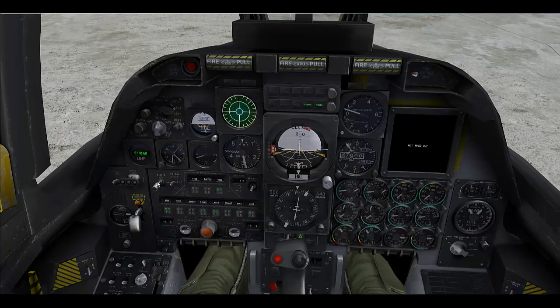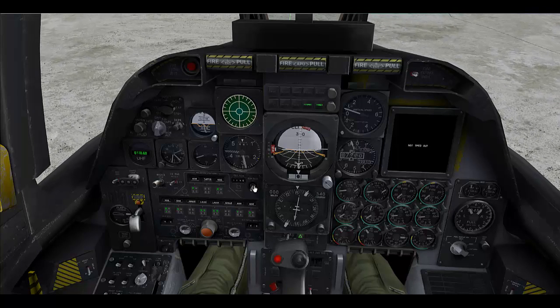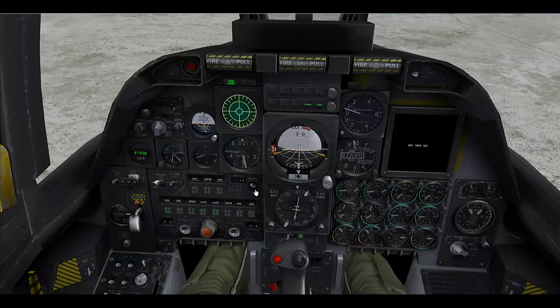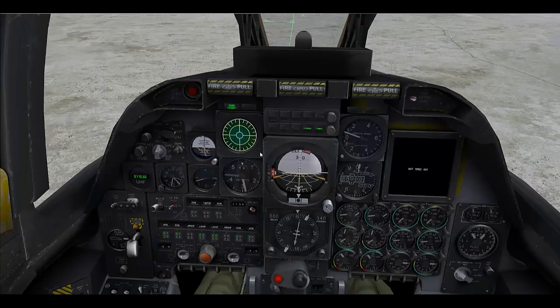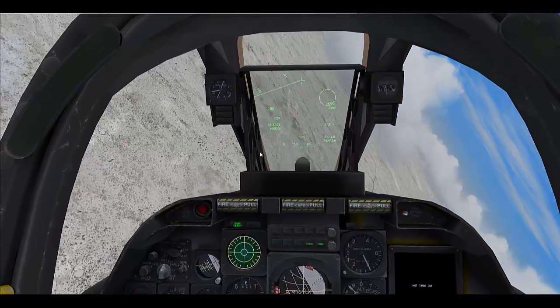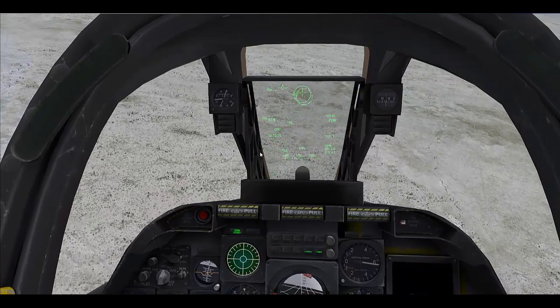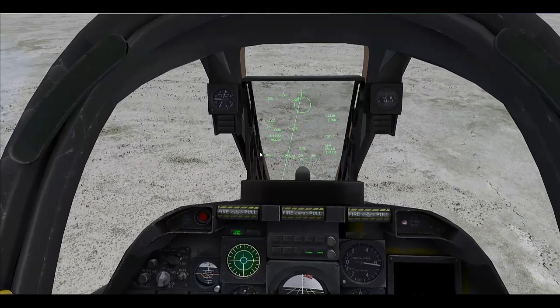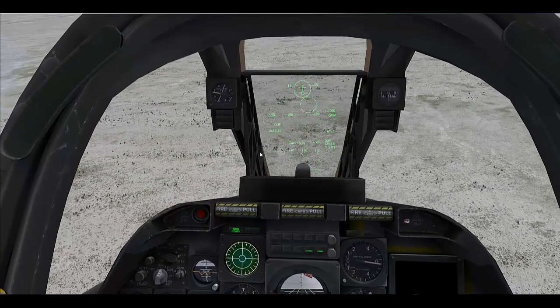To use your weapons, you need to first turn your master arm on and your gun rate to high rather than safe. At this point, you can use your trigger mapped key to fire the gun. You'll notice that while you're firing the gun, the CCIP information does go away.